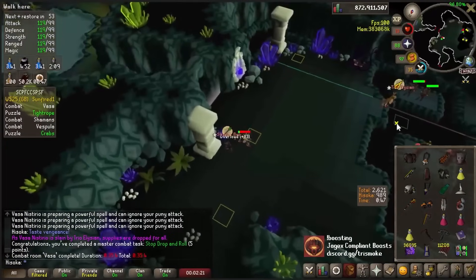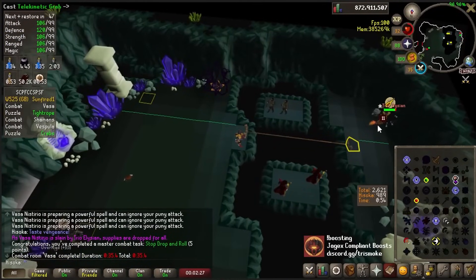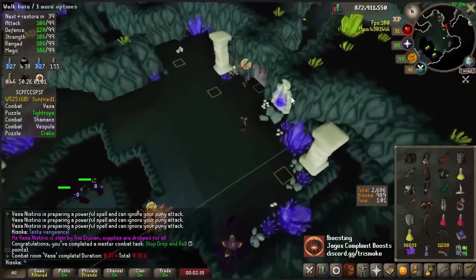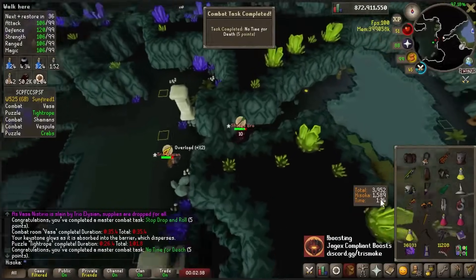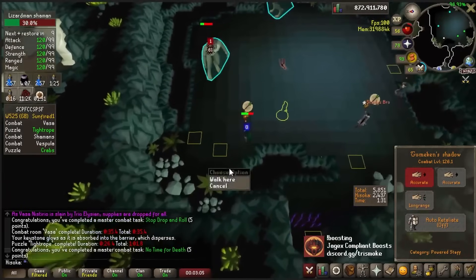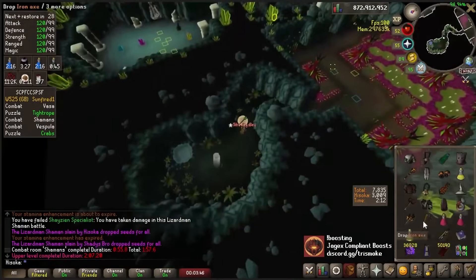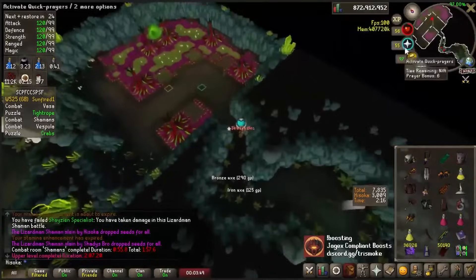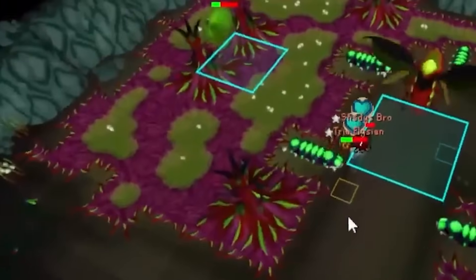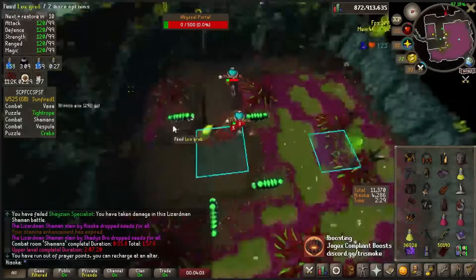In the second ice demon room, one player lures the Rangers over so they don't attack. The second player then goes over the ice demon and the third player is waiting ready to use the Delayed Kinetic grab, saving two extra seconds on completing the room. The third room is Shamans — by tightly keeping close to the walls, the Shamans will never jump up, giving the three players freely time to max DPS and finish the room very fast. The fourth room is Vespula and the portal drops so fast that if you blink you'll miss it. All three players hit their Zaryte crossbow specs for 330 damage in total and finish off with one or two Tumeken's Shadow hits — another 10-second room.